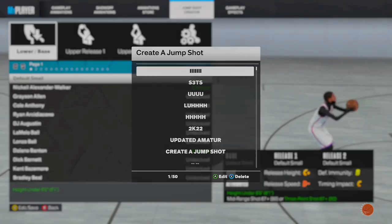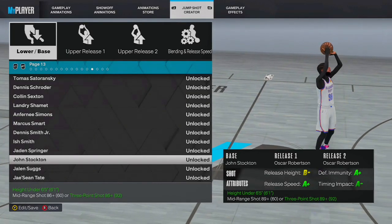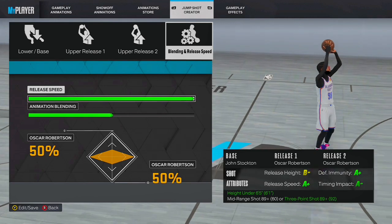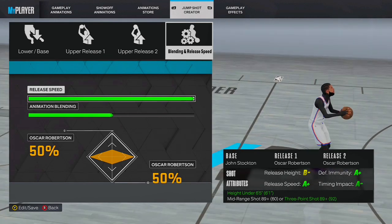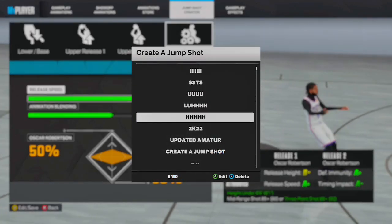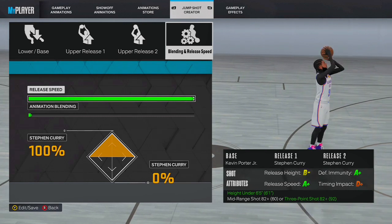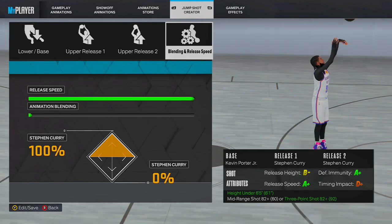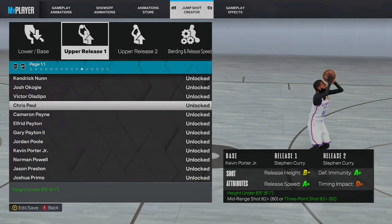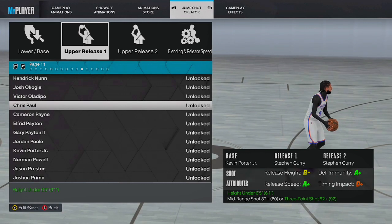Alright, we're here at the top 3 jump shots for small guards. The first one: John Stockton, Oscar Robinson — Oscar Robinson is like the best one of them all. It's my favorite; I've noticed Sosa, Nolan, Lynn, and a lot of 2K content creators use this one. It's a smooth mix between fast and clean, very easy to time. The second one is my all-time favorite, the one I currently use: Kevin Porter Jr., Steph Curry, Steph Curry. The third jump shot, you can change both release 1 and 2 to Oscar Robinson — it's the fastest jump shot in the game, also clean and very easy to time.